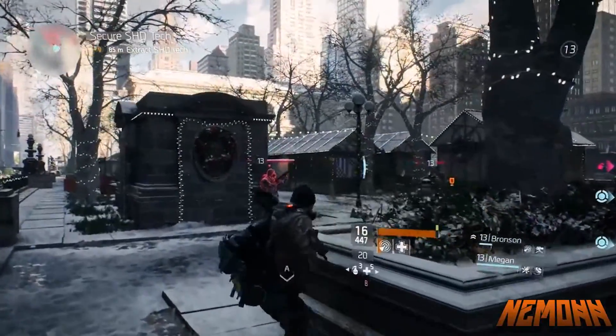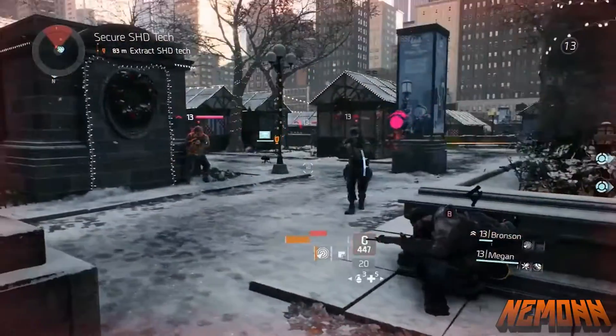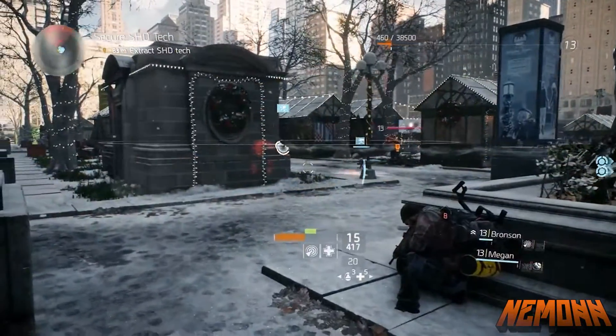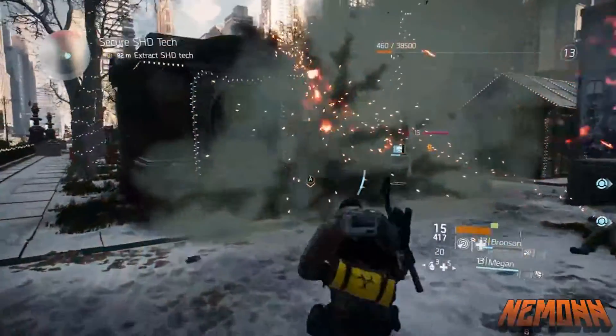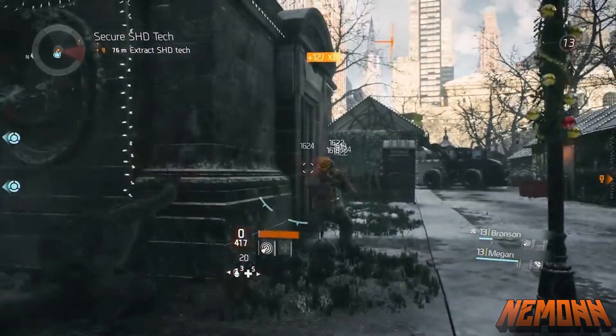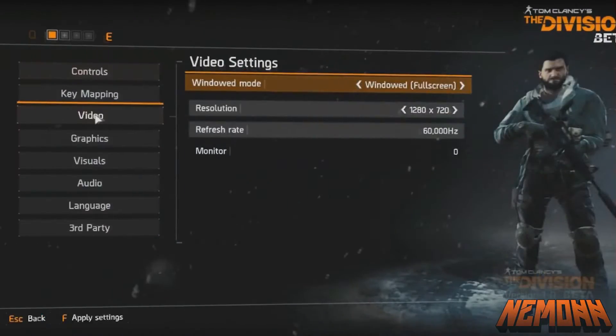That covers all the minimum and recommended specs for the PC version. Now we're going to go into the graphics options that are currently in the game. We're just going to quickly run through this list — I'm not going to go in depth with each one since you can find that on Google. I'm just going to say what's in the game and what we have the ability to modify.